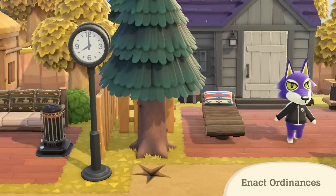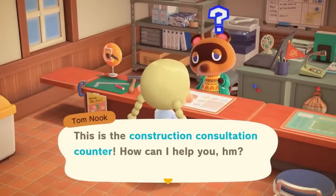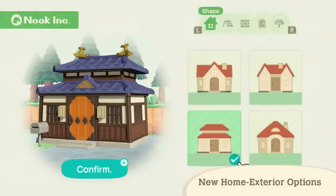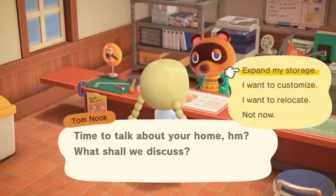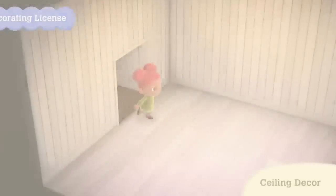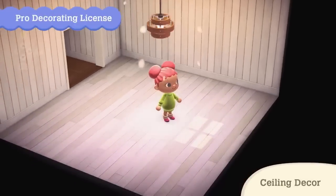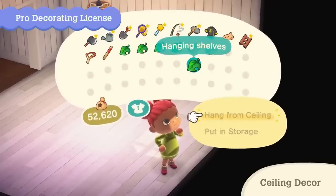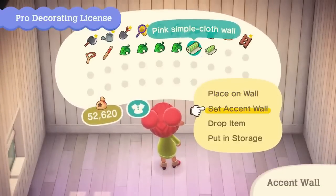Another thing I was really hoping for is more home exterior options. In New Leaf we had a ton of different ways to decorate the exterior of our homes and now we do in New Horizons too — we can now change our homes into the cutest cabin style. Along with new home exterior options we now have a whole new range of interior options too. With a pro decorating license we can now use ceiling lights and decorations. We had this in Happy Home Designer and New Leaf and I'm just so glad this is finally returning in New Horizons. With this we'll be able to have the cutest little lampshades, shelves, hanging plants and a much bigger variety of ways to decorate our rooms.